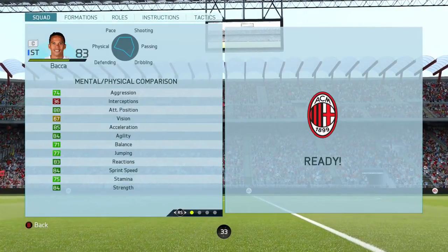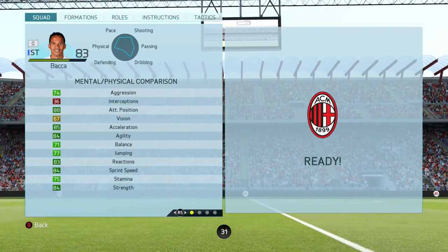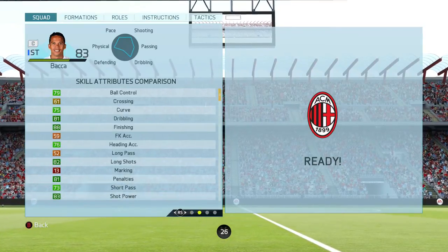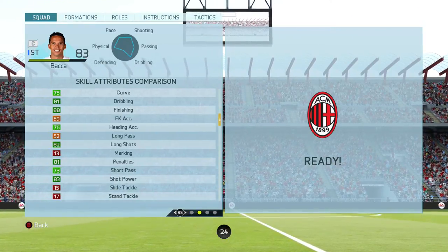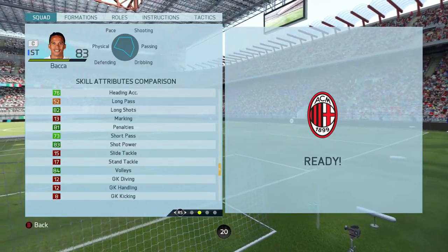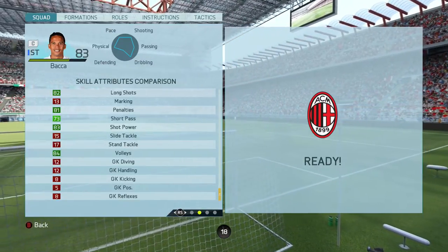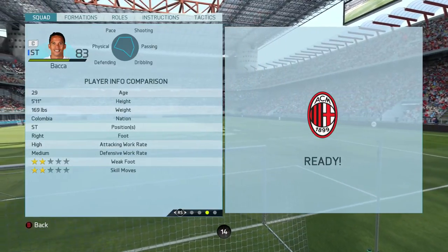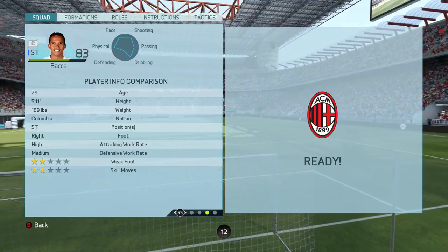Let's have a look at his in-game stats. He's got 74 aggression, 88 attacking position, 85 acceleration, 84 agility, 83 reactions, 84 sprint speed. Feel free to pause if you want to look through them. His weak foot and skill moves, as I said, were absolutely atrocious — he's not the one for a skiller with two-star skills and two-star weak foot. Really frustrating, and that did let him down a little bit.